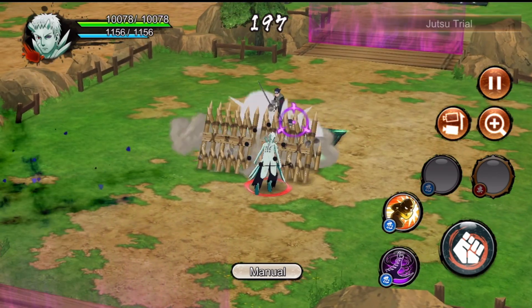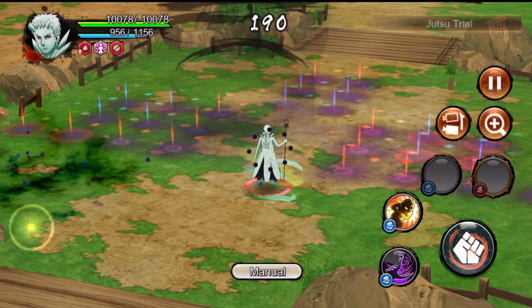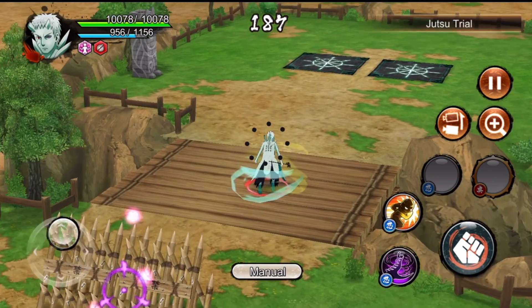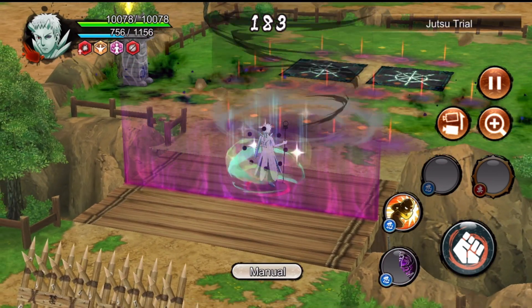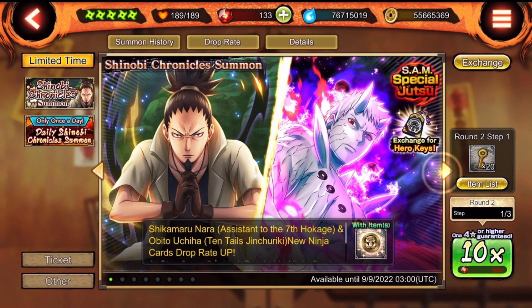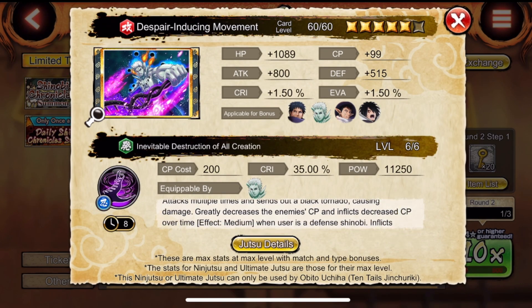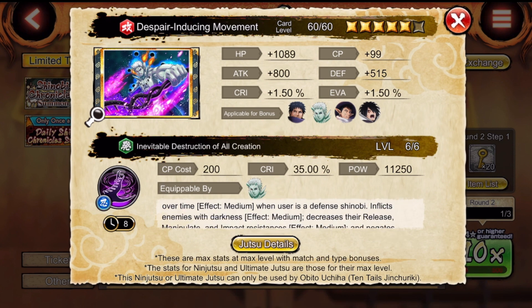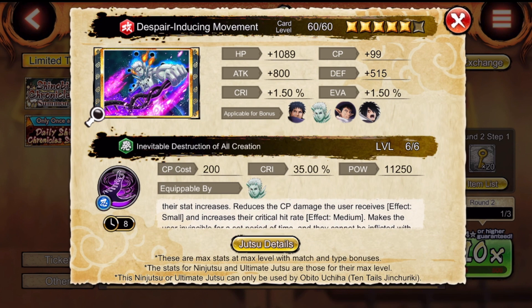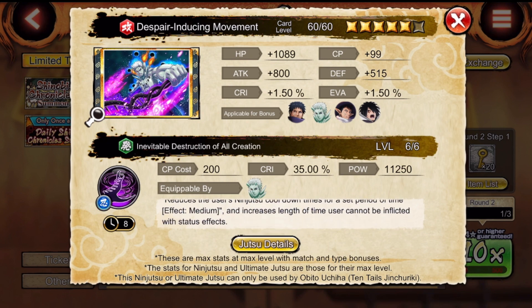Here's Obito's limit break - I really like this one. It does a lot of AOE, which is really good for crowd control. It basically trap-clears the whole room, does a lot of damage, and sucks people in with that tornado jutsu. I think Obito is going to be a really good defense unit because he's a red attack type, has really quick jutsus, and his attack can get really high. He also greatly decreases enemy chakra and inflicts decreased chakra over time.